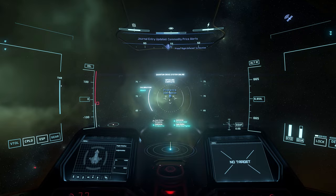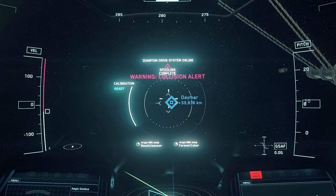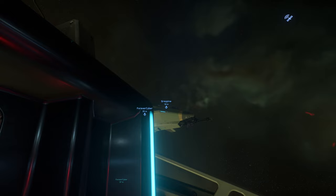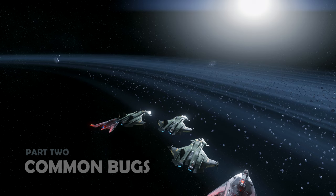If things are working as intended, the heads up display will show each party member with a little circle to show their progress. An empty circle shows they haven't yet spooled; the circle will fill clockwise as they spool their quantum drive, before being a complete circle. A complete white circle means they're spooled but aren't quite facing the right way, and a complete blue circle says they're good to go and ready to jump.